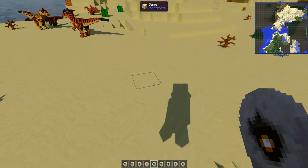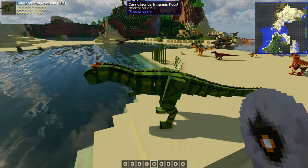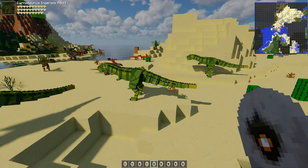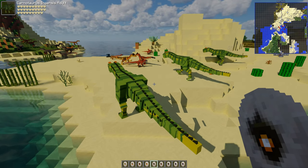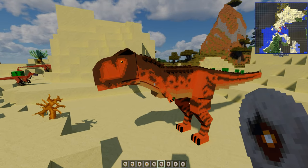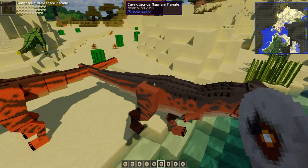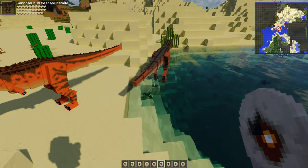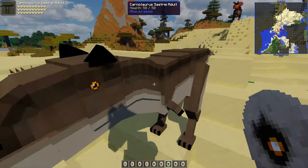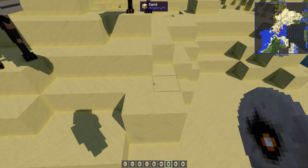Carnotaurus has had updates — just the Ingensis one has a new skin, just adults, no male and female distinction. The Masrani one is here too — that's Toro! Two different Toros: Masrani female and Toro the male. And the more standard Carnotaurus adult — there's just one type of those.